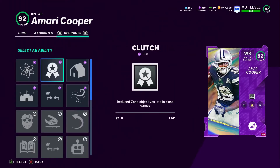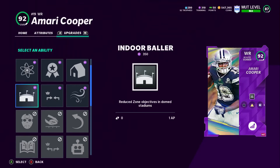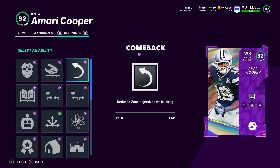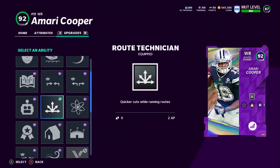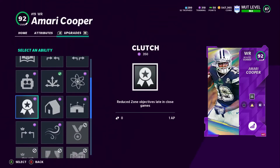His X-factor abilities: Double Me, Rack Him Up, Max Security, Grab and Smash, Ankle Breaker, and YAC 'Em Up. First tier abilities: Energizer, Clutch, Homer, Second Wind, Short Out Elite, and Indoor Baller. Second tier abilities: Matchup Nightmare, Rush For It, Reach For It, Come Back, Short Out Elite.